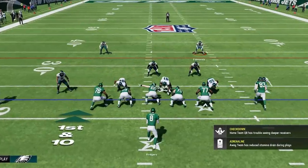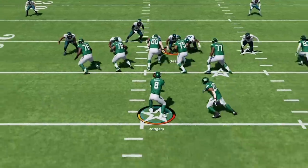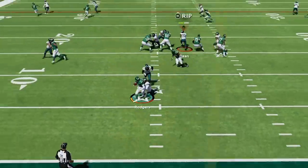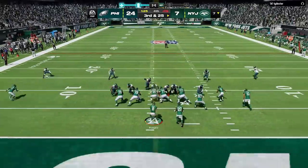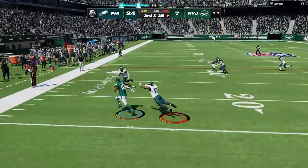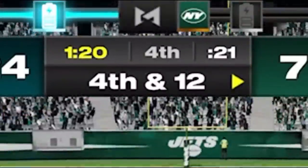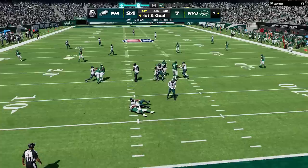My opponent doesn't rage quit yet, so on the next play I blitz before sending the house to knock him back to 3rd and 25. I use the cover 4 drop since I really just want to protect deep anyway, and he takes the short pass to get back to a 4th and 12. I do it again and that's all folks — my opponent has finally had enough.